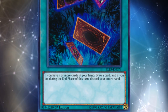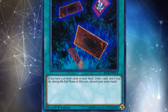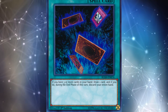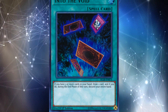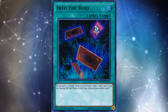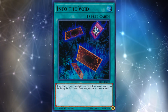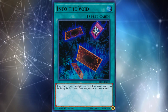Those drawbacks certainly are big, and what might surprise people is that sometimes the biggest drawback of Into the Void is that first one — needing three or more cards in hand to activate it. But keep in mind you don't have to have three cards plus the Into the Void. As long as Into the Void is in your hand, you only need two other cards. This doesn't work if Into the Void is already set to the field — the three-card requirement is only the activation condition, not the resolution condition.